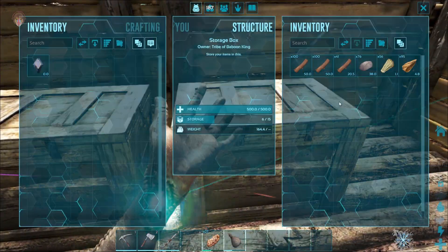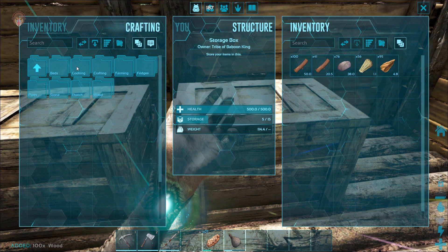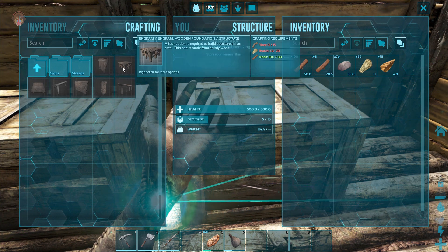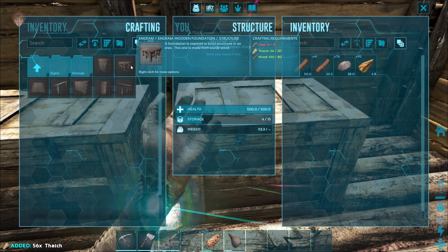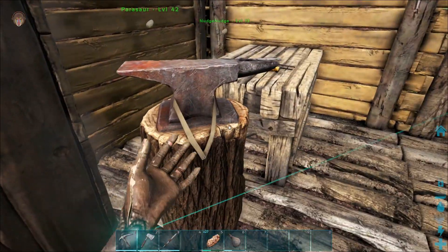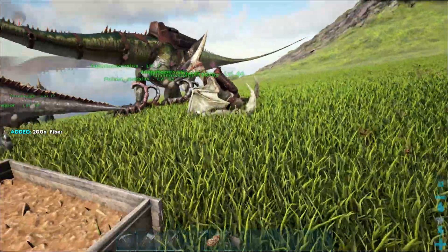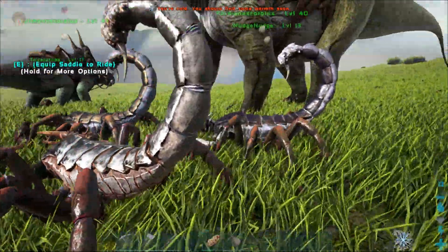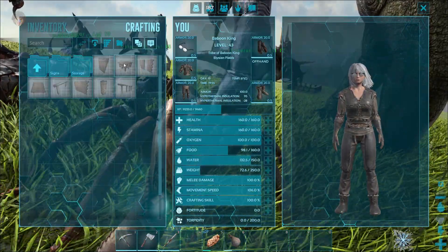Let's go to structures and farming - wood, there we go. I'm basically just going to build stuff out of wood, it's not going to be a massive thing. And fiber - yeah we do have lots, there we go.